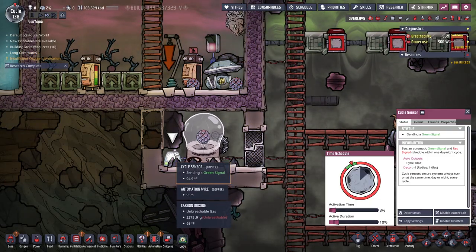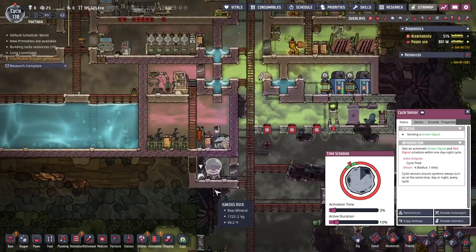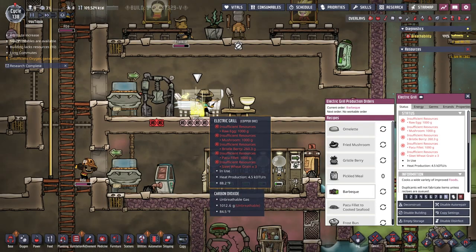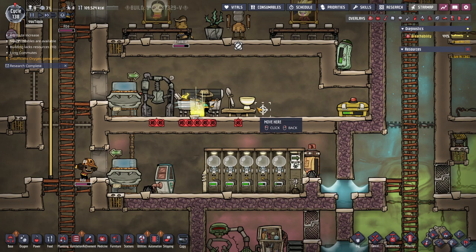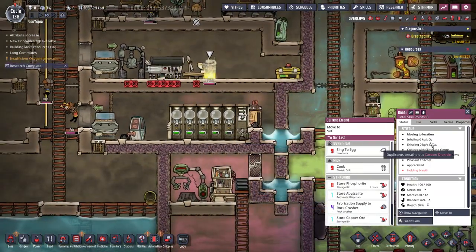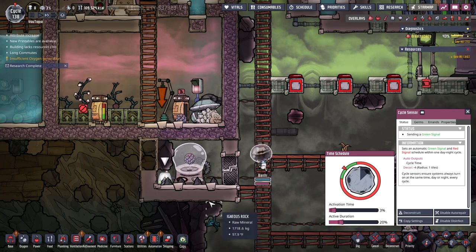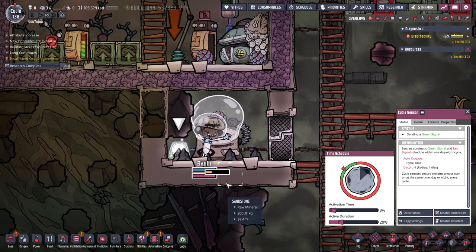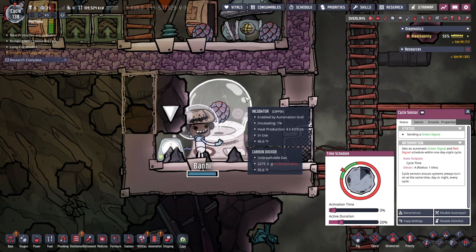We have an egg and it's in our green time. Let's see if she has enough time to get here. Apparently we had her also cooking — you don't want that. You want her number one priority to be ranching for this to work. Let's go ahead and extend this time just for the first time. Once we have everything set up it won't be a problem. Here we can see that she is giving our little egg a hug.